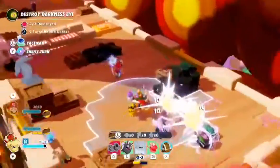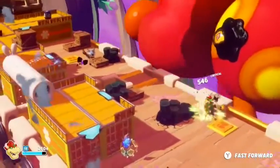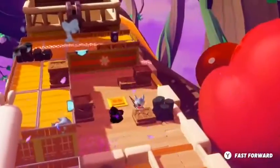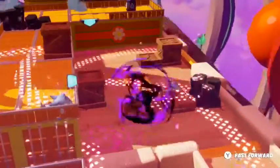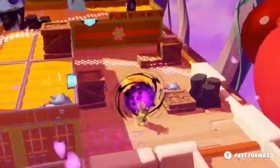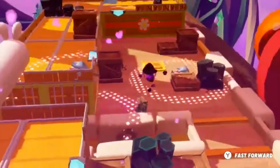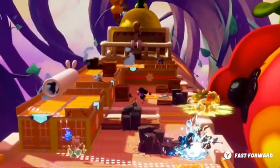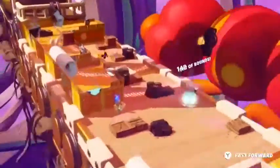Teamwork and synergies are key to gaining the upper hand in battle. Now that the back of the train is clear, we must reach the locomotive to destroy the darkness eyes on the Wiggler's back. This won't be easy, as the lone wolves will react by shooting any moving hero coming into range. They inflict heavy damage to Bowser. Thankfully, Exosphere — his shield Spark — absorbs some of the damage.